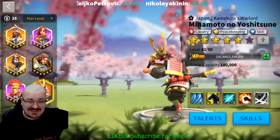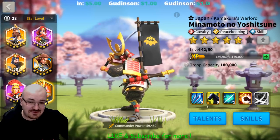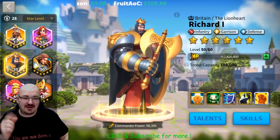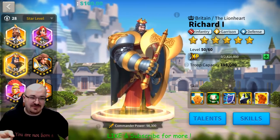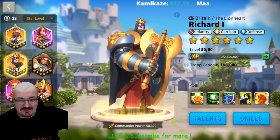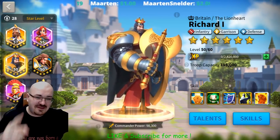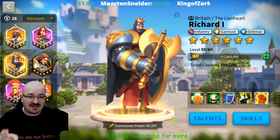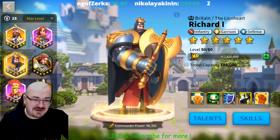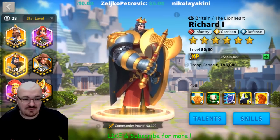This is my second legendary commander maxed out in skills, sixth star. My next one is going to be Miyamoto because I just have to buy his packs from the shop — that'll be for another video. The hype is real, Richard is real! I'm ready to fight T5 cavalry — whoever wants to fight me with their tier five cavalry, I'll fight them. I can't wait to try it out. Until next time, this is your boy Legend Ronnie signing out — peace out, take care!